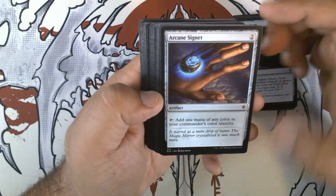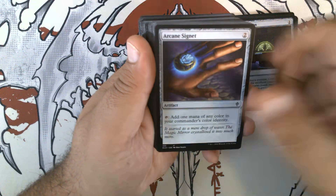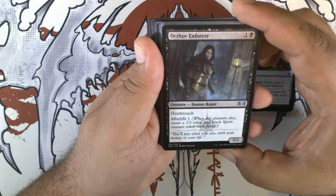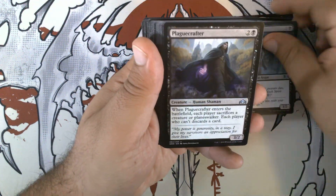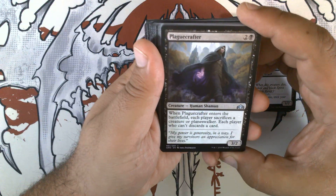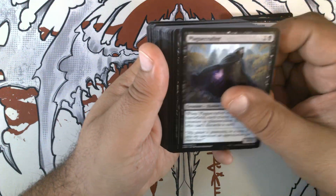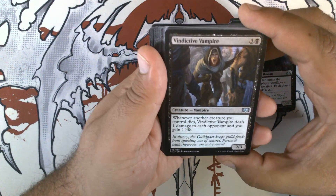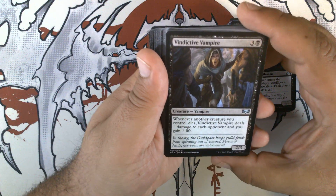We have Arcane Signet — two mana mana rock for your commander's color identity. Orzhov Enforcer — one and a black for a 1/2 human rogue with deathtouch and afterlife one. Plague Crafter — two and a black for a 3/2 human shaman. When it enters the battlefield, each player sacrifices a creature or planeswalker; each player who doesn't or can't discards a card. Vindictive Vampire — three and a black for a 2/3 vampire. Whenever another creature you control dies, it deals one damage to each opponent and you gain one life.